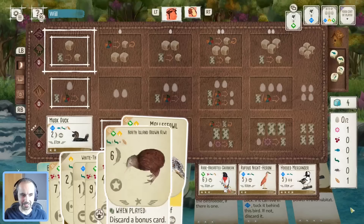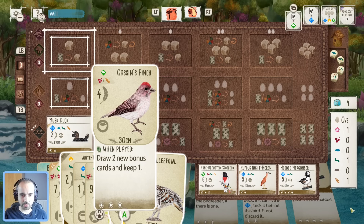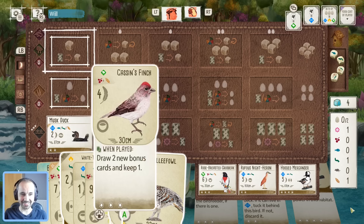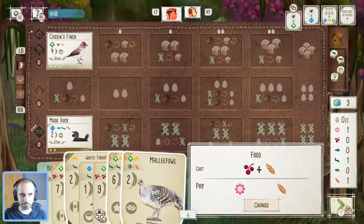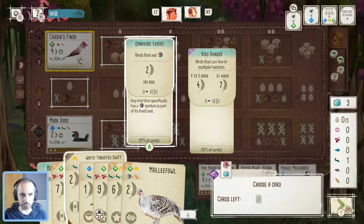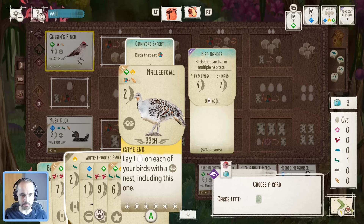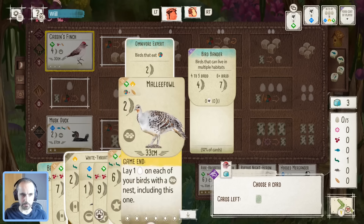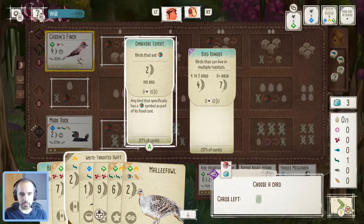Here's what I'm thinking: we play the Scaly-breasted Finch, take food, lay eggs, then play the Kiwi. I think we might just have to do that because it's good for the center round and I don't see a way of getting the Oriole down particularly quickly. Let's get this finch down. Omnivore could be a tempting bonus card — could tempt me into playing Malleefowl — but we've already got the Kiwi and Malleefowl as options. Let's go Omnivore.